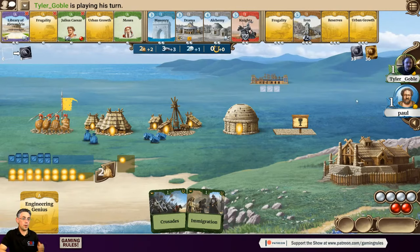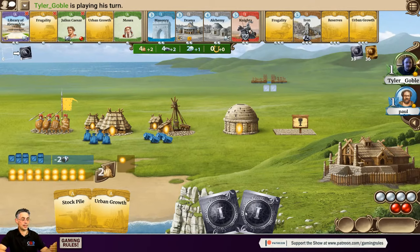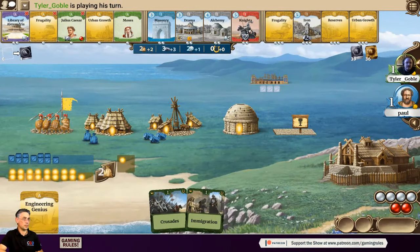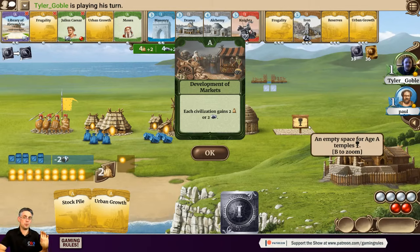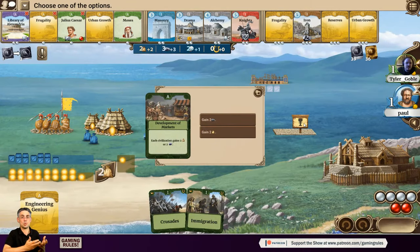Civil cards are public knowledge so both players can see each other's civil hand, but military cards are kept secret. Paul knows Tyler has two military cards but doesn't know what they are. Tyler plays a military card as an event — Development of Markets. Using original board game rules, the decision about gaining two food or two rocks is made immediately. Paul chooses two rocks because that will allow him to finish the Hanging Gardens next turn.